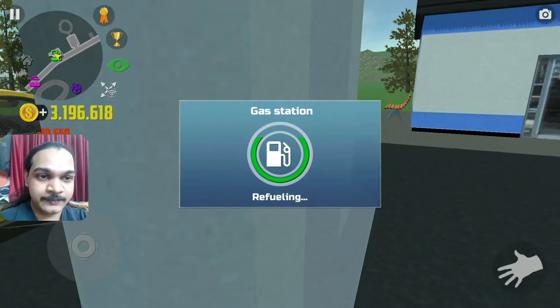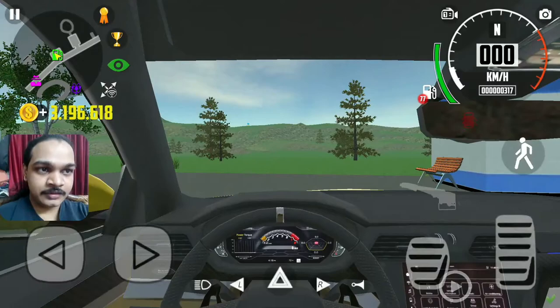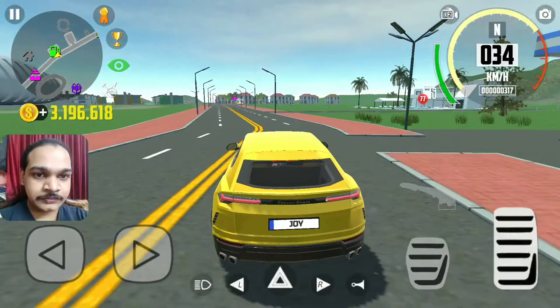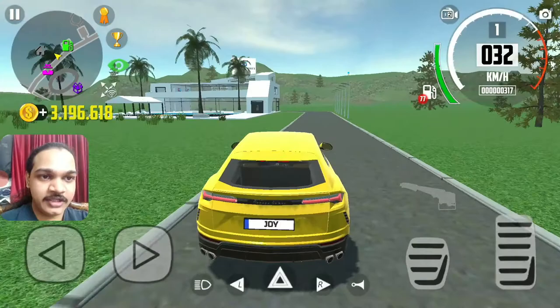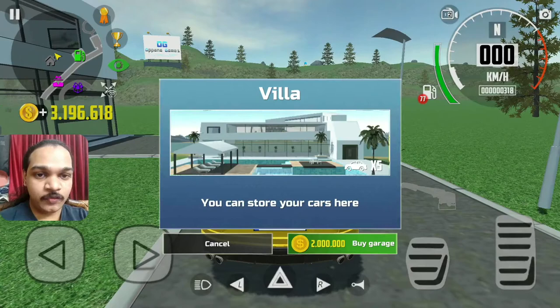Anyway, let's get into drive fast. I'm hitting inside - let's go. I have entered in and it's time to buy a villa. I'm gonna stop nearby - just wait for it - 2 million to spend. There you go!